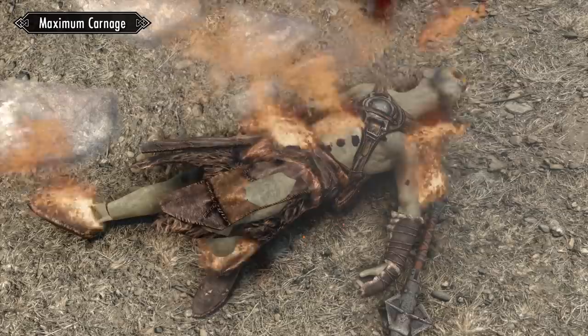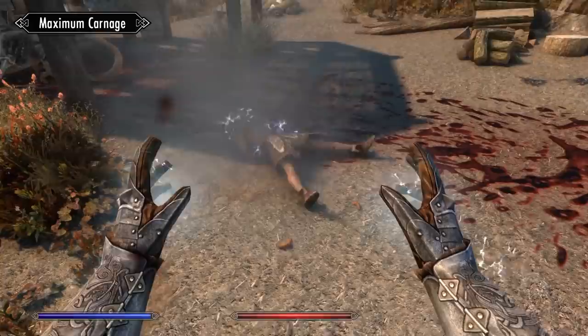So far we've only really shown you the physical side of the mod, but it also works for destruction magic. Typically this means fire will burn, frost will break them up into ice chunks, and shock will cause quite an interesting reaction.